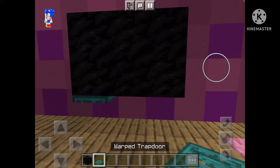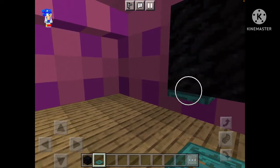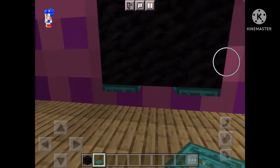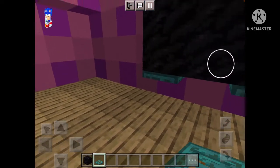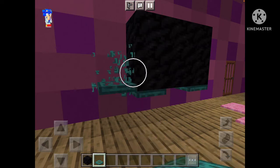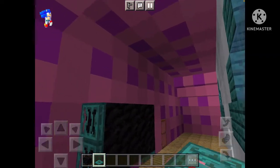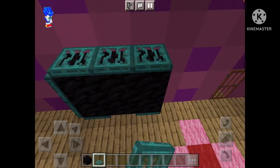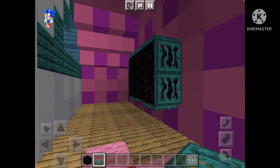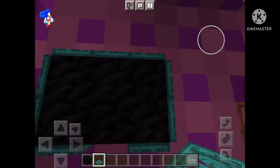I'll show you what to do right now. Take your block of oak and very carefully place the trap doors underneath your three-block setup. It's basically a three by two or two by three rectangle, and you want to place trap doors all around it.